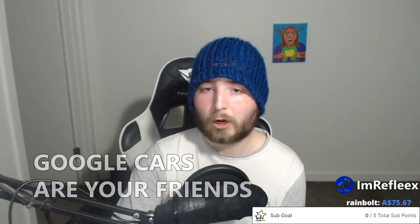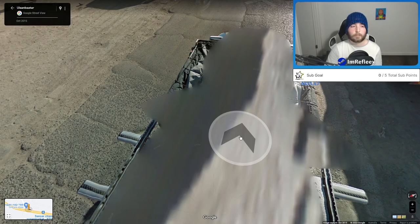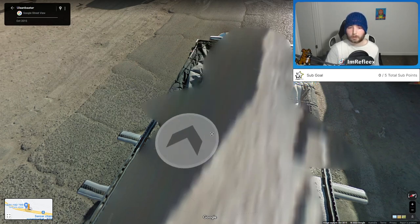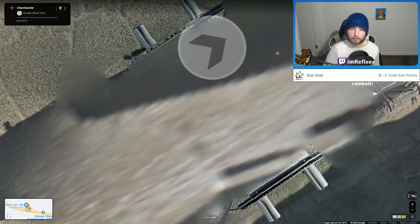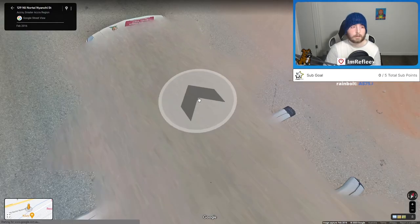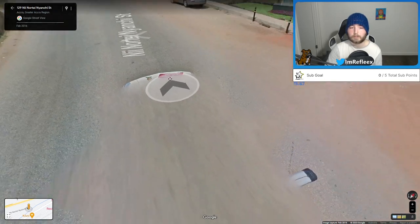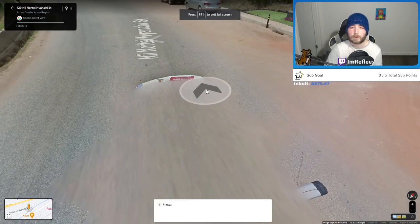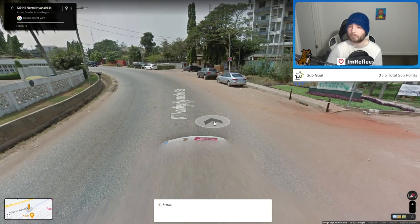Learning Google cars is definitely going to be your best friend in studying GeoGuessr. In Ulaanbaatar, Mongolia, there's a pretty distinct Google car with something strapped down — like a tent or something — and roof racks. Then in Accra, Ghana, there's black tape on the roof rack which is always a pretty easy indicator that you're in Ghana. Trying to remember Google cars is a great way for quick country identification through that kind of meta.